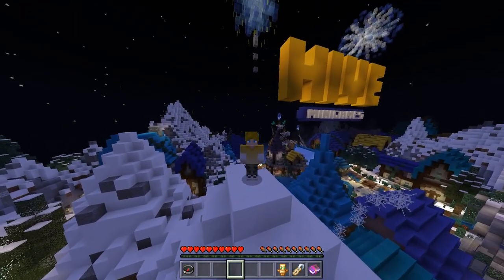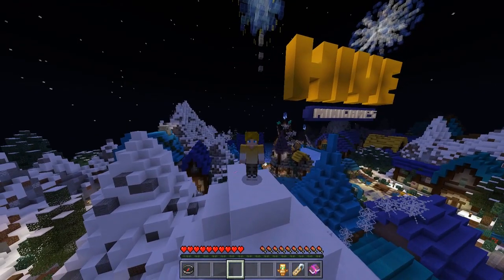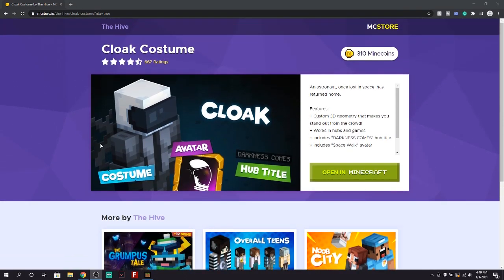Now to unlock the Darkness Comes hub title, you're going to want to go over to this website. I will leave a link in the description, but it is mcstore.io and this is going to be the cloak costume. As you can see right here, it is 310 minecoins. You can see the Darkness Comes hub title, the avatar that you get with it, and the costume. So you're going to want to click the open in Minecraft button.